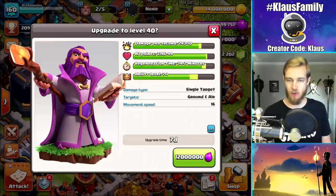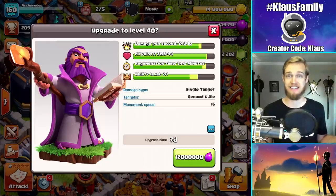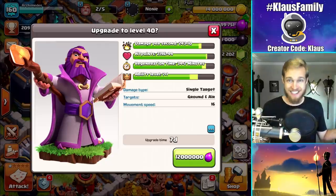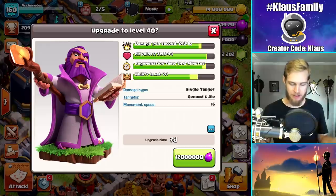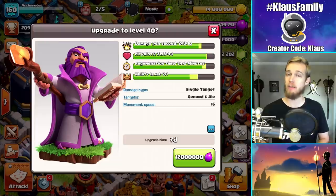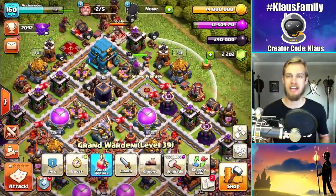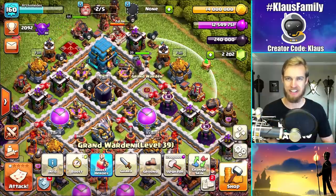His max level at Channel 12 requires 12 million elixir. So we've got enough loot to do both of these things. Isn't that exciting? My plan is to use books on both. Without any more delay, guys, we're going to max this queen and this warden today.